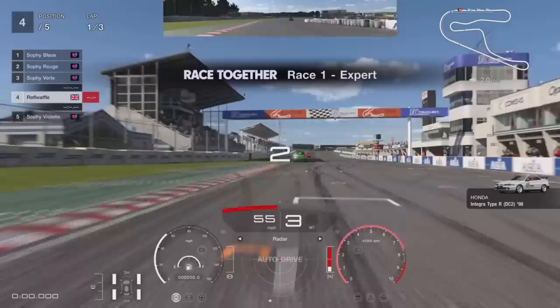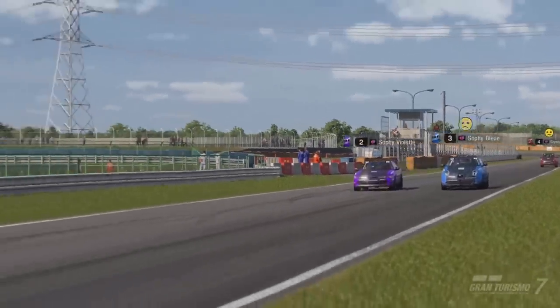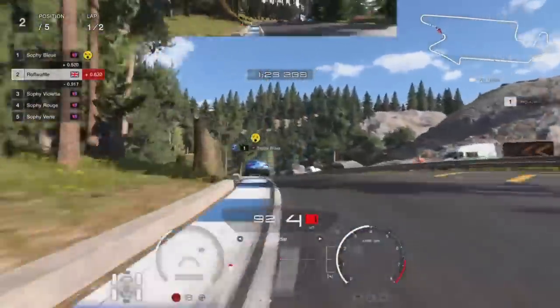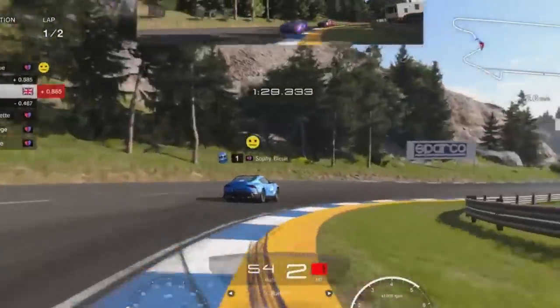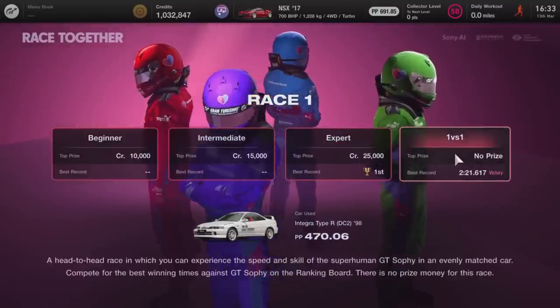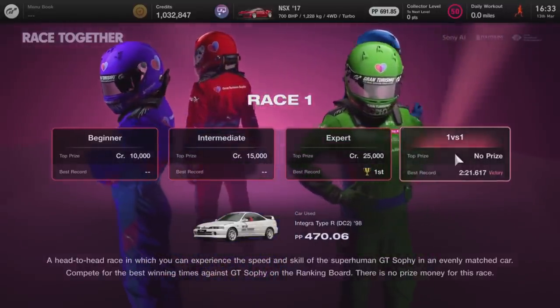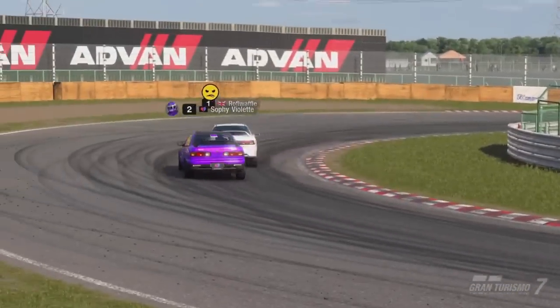The cool thing about these races is that you start in fourth with three Sophies in front and one behind. The Sophie starting behind - Sophie Violet - will always have a faster car than the three Sophies in front. What this means is that as you're making your way through the pack, you will always have that one AI chasing you from behind, so you're likely to be focusing on both attack and defence. Aside from these races, the other game mode is a 1v1 race where both you and Sophie are given identical cars. This is where Sophie's true ability is on display.